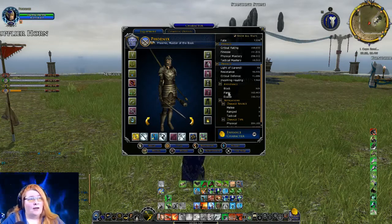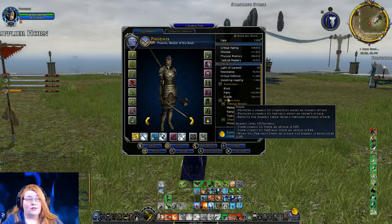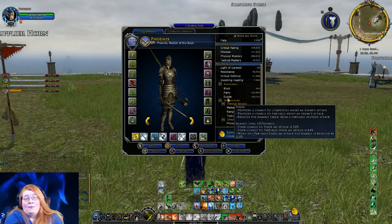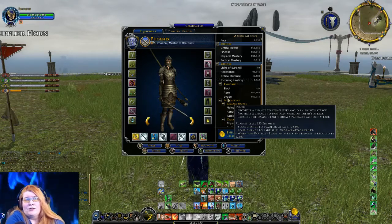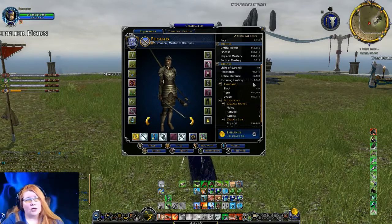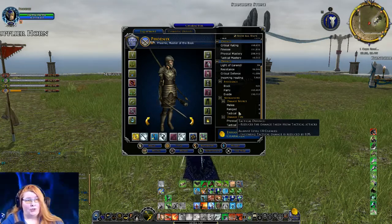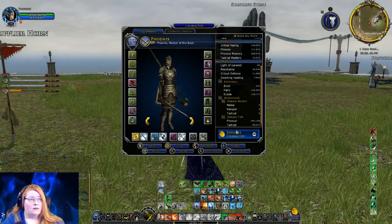Other classes will have block, parry, and evade. My character cannot block because you need a shield — champions can no longer wield shields. I have parry and evade, which provide a chance to completely avoid the enemy's attack. Some of these stats are similar but factor in differently. I'd definitely recommend talking to theory crafters — a gentleman named Chromite is one of the preeminent theory crafters in our community and generally knows what's what with a lot of this stuff.